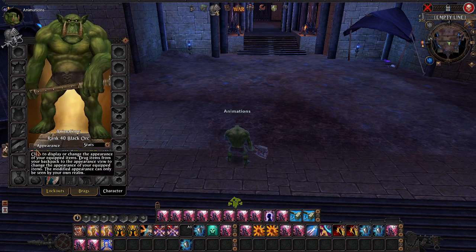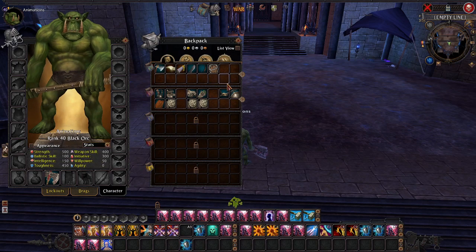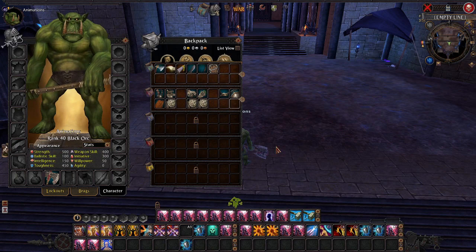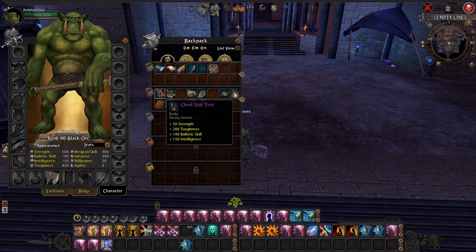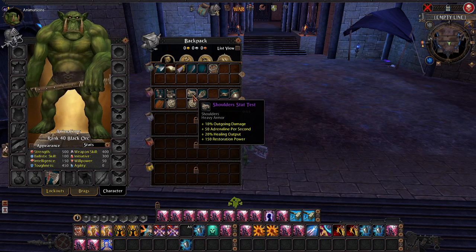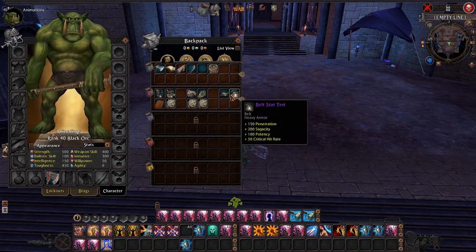First off, we're going to open up the character window. The black orc already has some random stats thrown on it just so we can see base values — for example, the base values of everything going on here have been changed. I'll go through each one as we do this. I'll show you the gear I'm going to use to display the stats on the screen, and then also some abilities that give buffs. These are all completely made for stat testing purposes, and we have made every single Interbellum stat show up on screen with percents if they're percent-related. We even have the negative percent AP cost there.